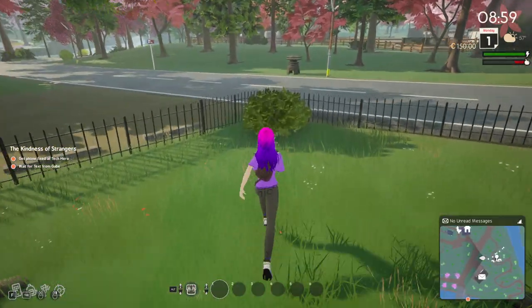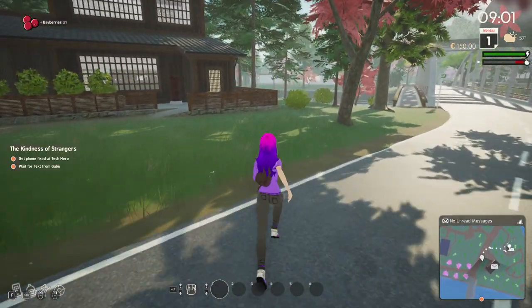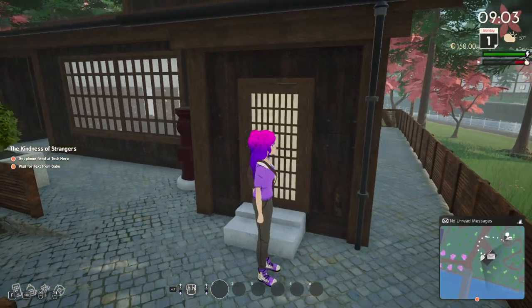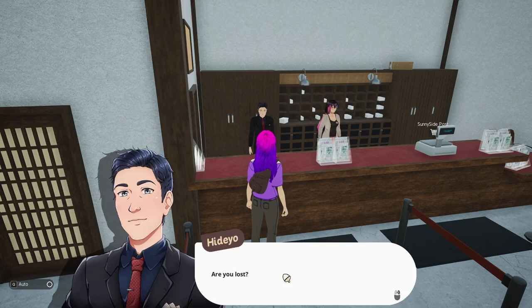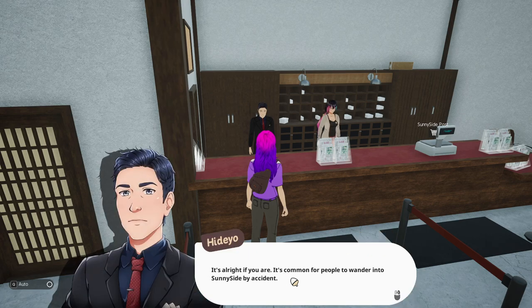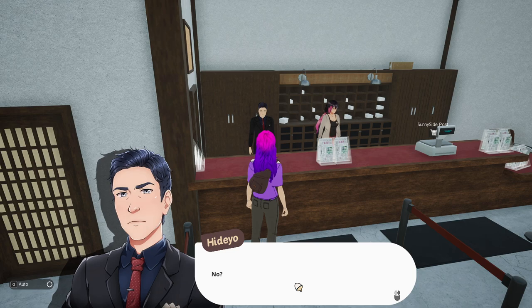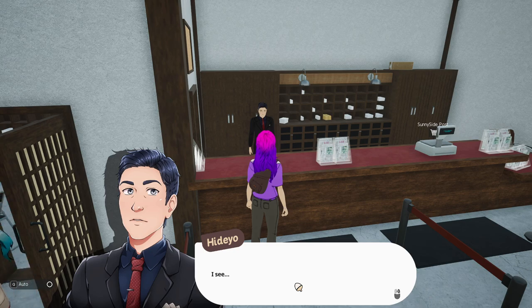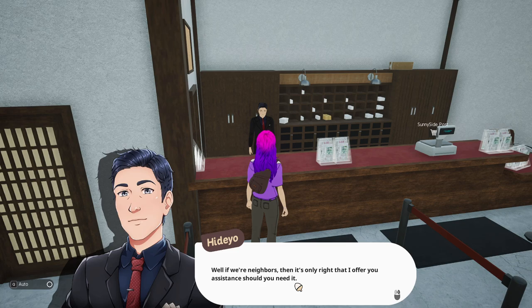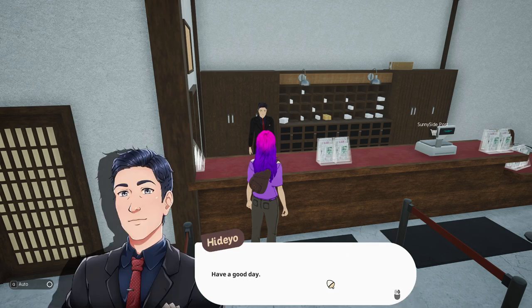Let's grab these berries. "Hello." "Hi." "Are you lost?" "No." "It's all right if you are — it's common for people to wander into Sunnyside by accident." "No, I just moved here. I bought the farm." "Near the post office? I see. Well, if we're neighbors, then it's only right that I offer you assistance should you need it. If you need guidance of any kind, you can call me." "Oh, thank you." "You're very welcome. Have a good day."